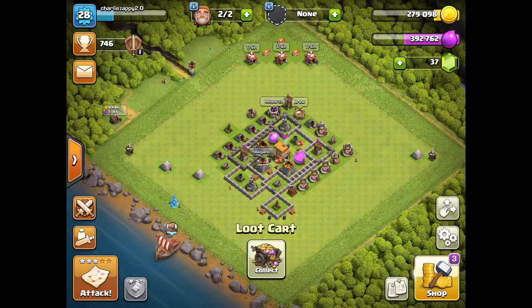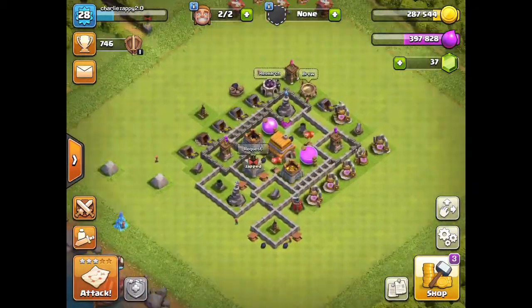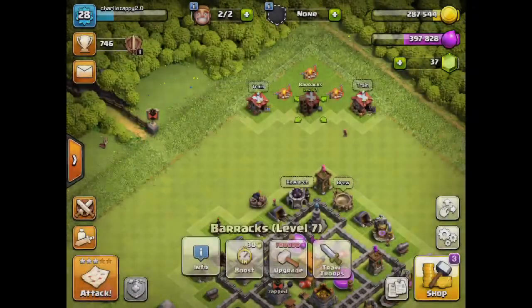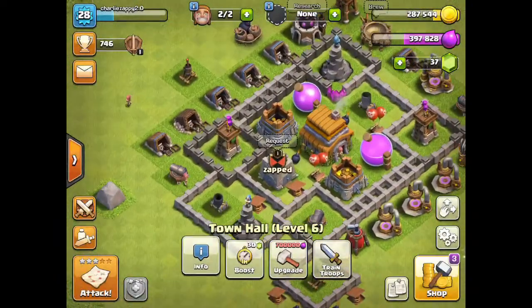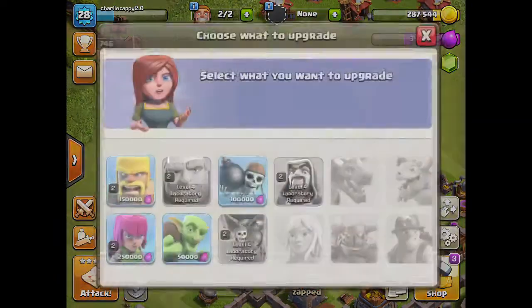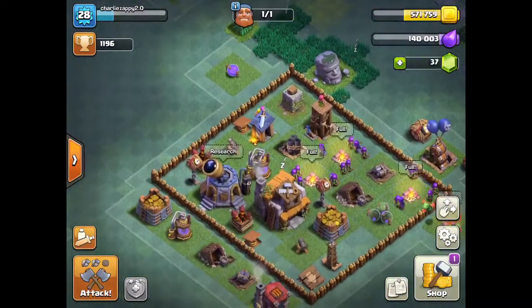Hey guys, welcome back to the new video. Today I'm going to show you around my two Clash of Clans bases. So this is my first one - it's pretty basic, it's my iPad version. Stuff needs updating - got wizards not upgrading, so yeah I got wizards and I can get healer next. I'm level six, if I just get more elixir I can get healer. There's my level troops.